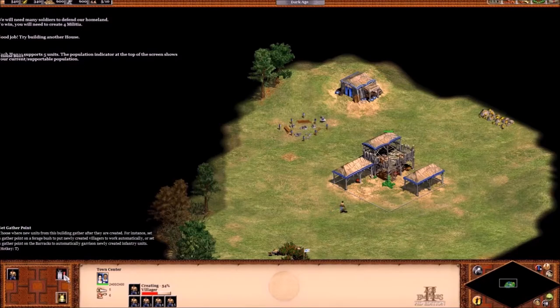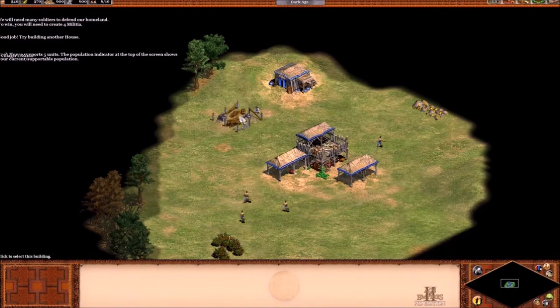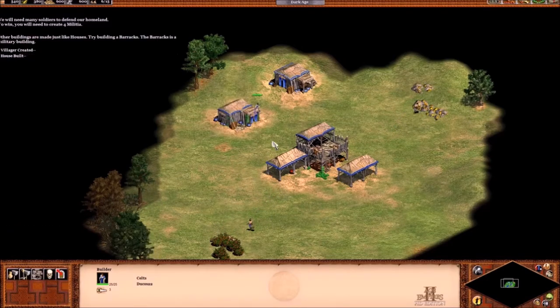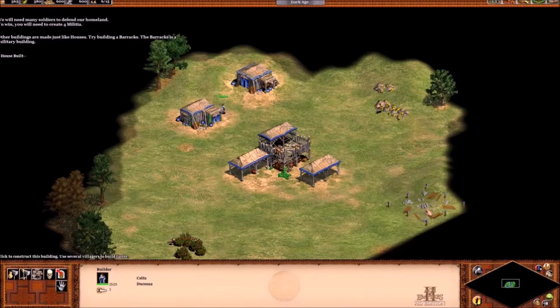Each house supports five units. The population indicator at the top of the screen shows your current supportable population. Worse than being housed is being at your population limit. Other buildings are made just like houses — try building a barracks.